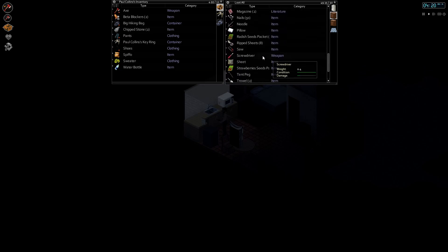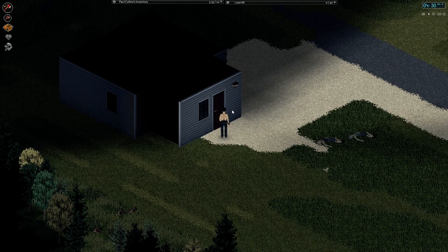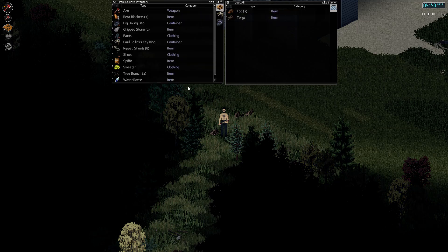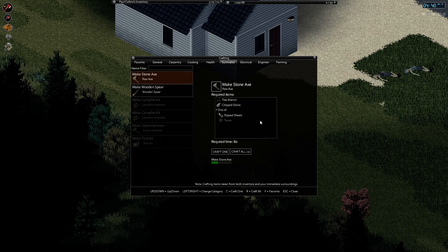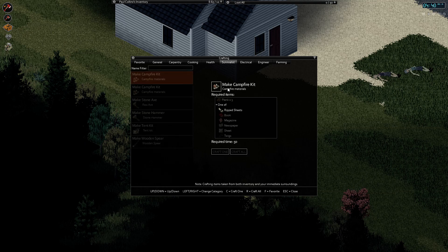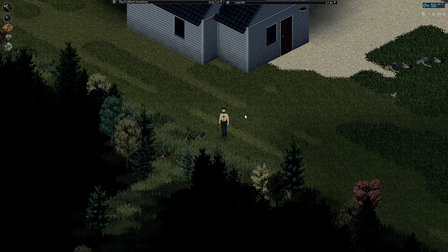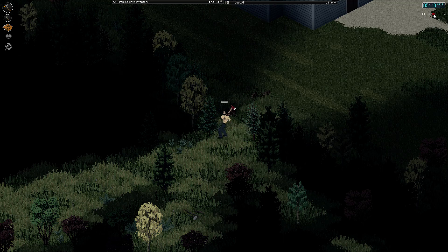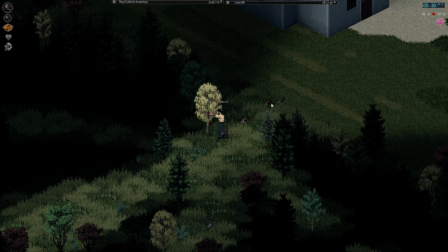We've got some rip sheets. So we're going to make a couple of axes for chopping trees. I don't want to waste my fire axe on this. Two tree branches. Craft all. Alright, so we'll close that and now I have a raw axe. Put that in both hands and now we're not wasting our fire axe — I can use that for zombie killing. It takes a bit longer to chop a tree down and they break pretty easily, but I think it's worth it.